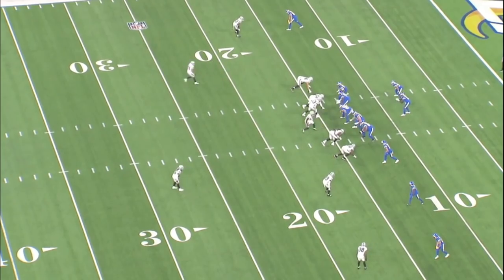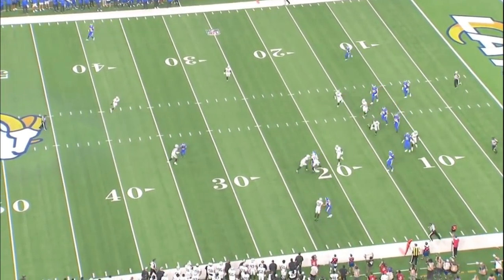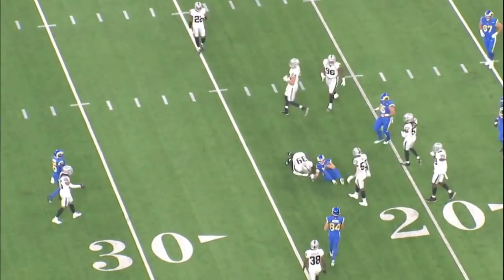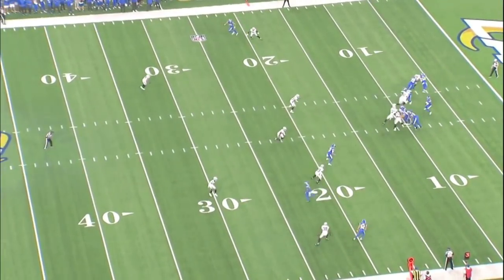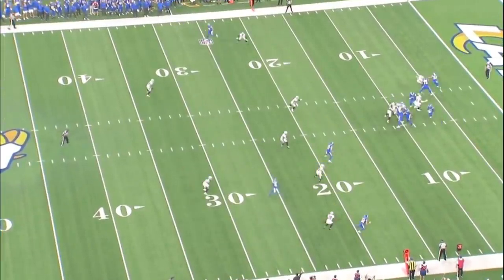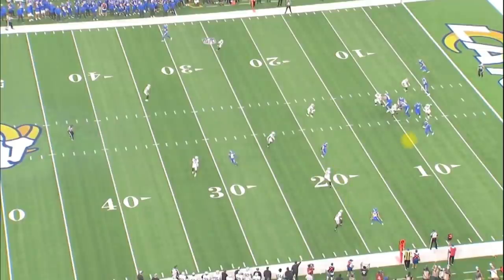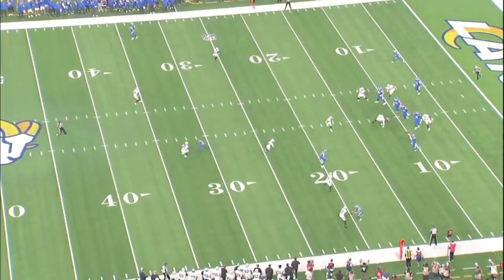We're going to start with this first play. This play is actually some criticism of Hobbs. This is the first third down of the game, third and four. The quarterback is going to roll out and I'm not sure exactly what happens here, but in my opinion, I think he should have potentially picked this guy up, taken that away, or committed to the quarterback and gotten after him. Maybe that wasn't his responsibility, but either way, there's a guy wide open here.